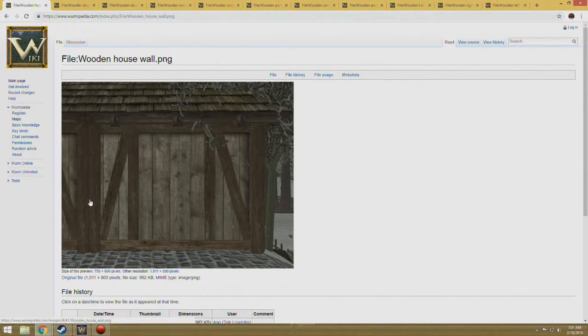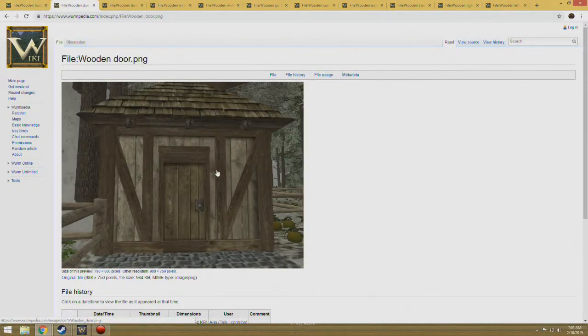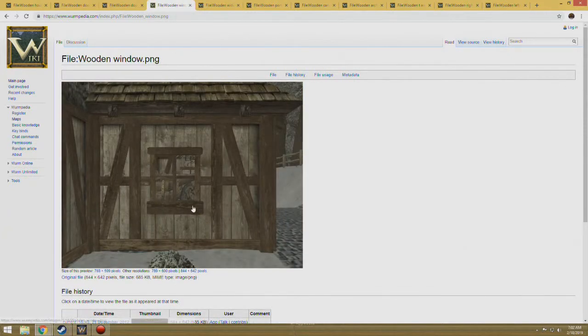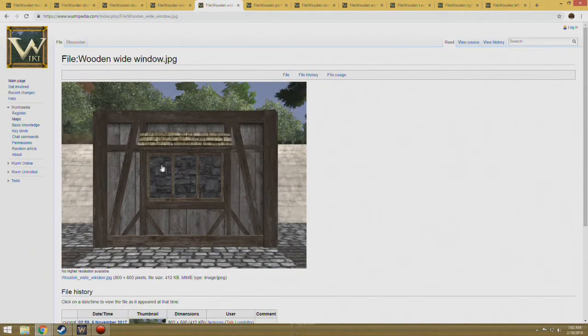Welcome back. I decided to go ahead and show you on Wormpedia the wooden house. I enlarged the pictures so you could see them better. This is a wooden wall — a normal wall with no windows. Then we have the regular wooden door, and the wooden shingles go well together — that's the kind of roof we're going to do. This would be like a normal front door, or there's a double door that you can actually put a cart through.